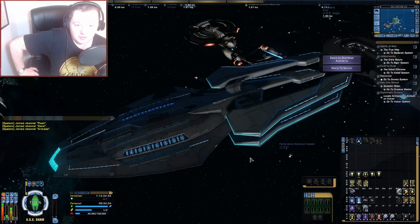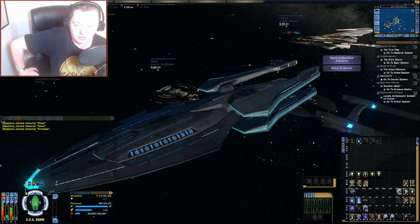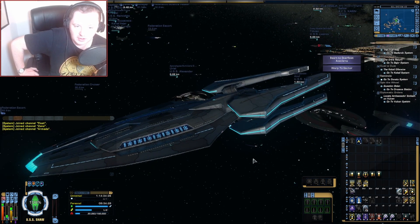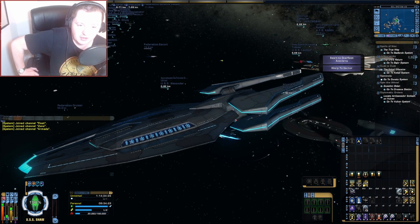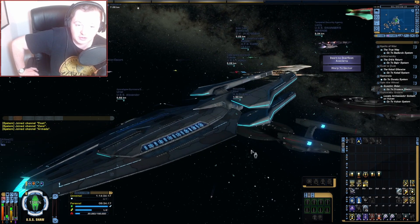Greetings everyone and welcome back to another video. Today I want to show off a build for the Eclipse Intel Battlecruiser — it's not going to be a full review of the ship or anything formal like that. It came out in 2014 so I would be quite late to the party if that was my intention, but I always thought it was kind of a neat looking ship.